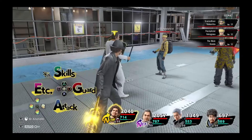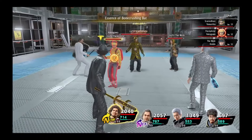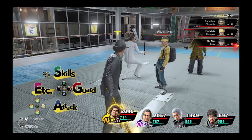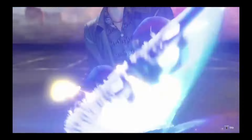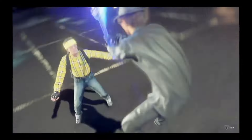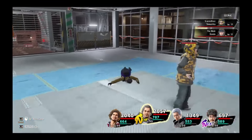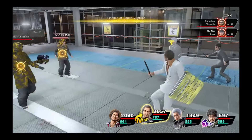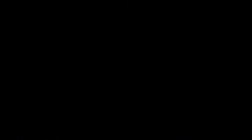Agility is included because it influences turn order, which is very important — we need Kasuga getting as many turns as possible since he will be healing, buffing, and attacking. If he has low Agility, he will be locked into using all of his turns on healing. Furthermore, Agility aids in durability as it influences evasion as well, so by dodging more attacks, Ichiban will survive longer.